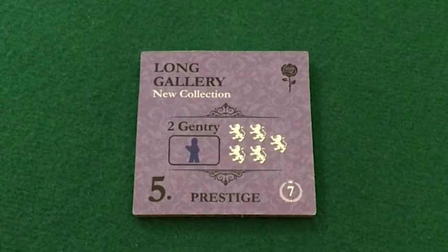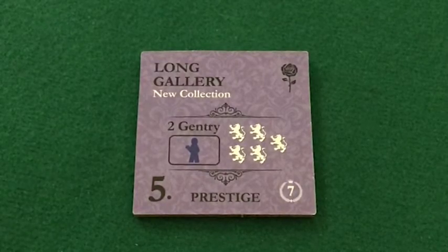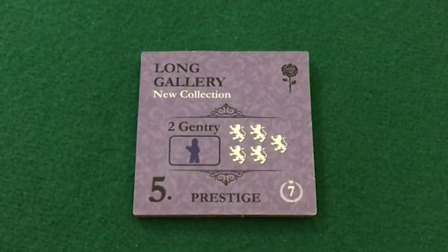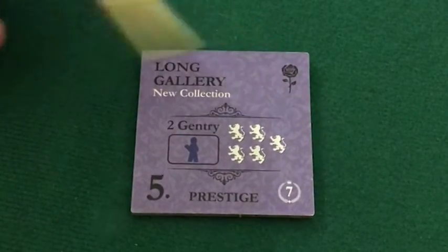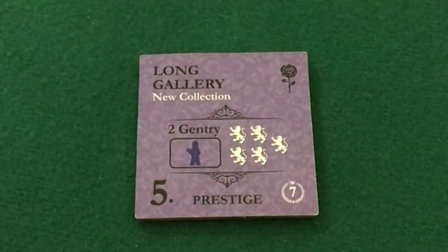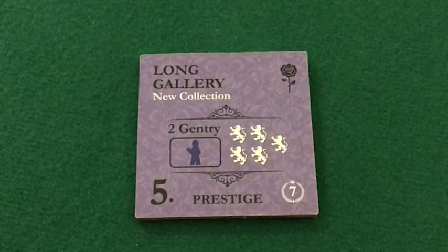Have you seen the art gallery over at the Ponsonby Estate? Have you heard they have a new collection now? There's a greater amount of reputation associated with this because the new collection is more elaborate. And this rose is an indicator on all improvement tiles that can be flipped, showing you're on the back side — so you can at a glance see that tile has been played and hosted.